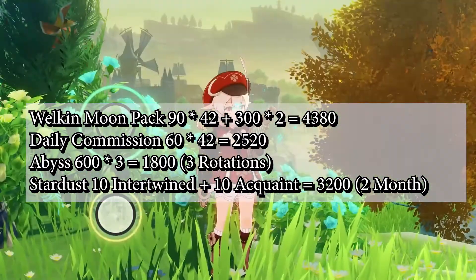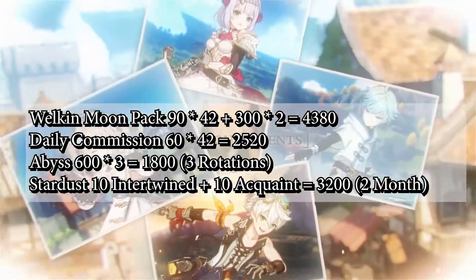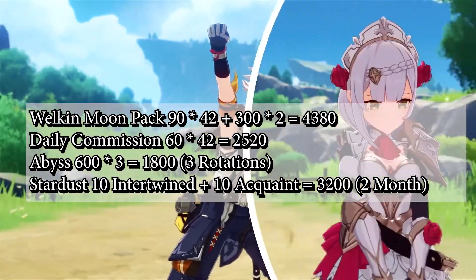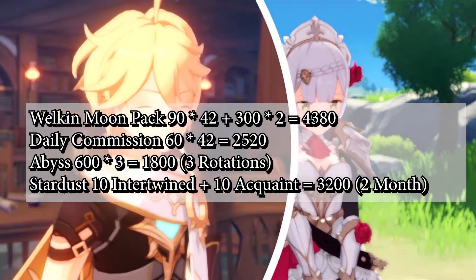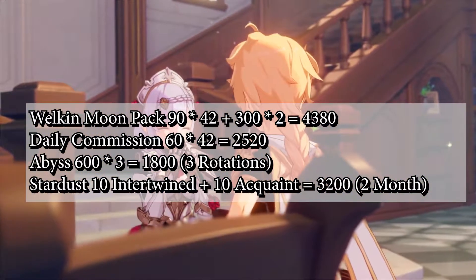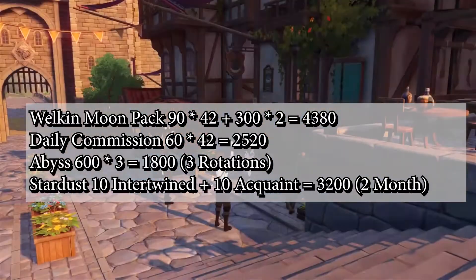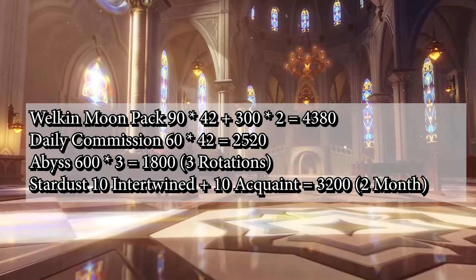Your daily commissions give you 60x42 for a total of 2,520, assuming you don't miss any days. Spiral Abyss gives you a maximum of 600x3 — 1,800 primal gems. The 42 days is equivalent to 3 Spiral Abyss rotations.